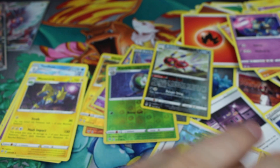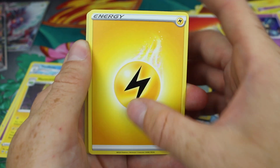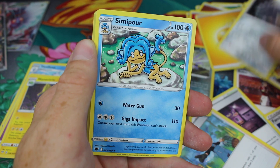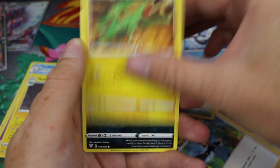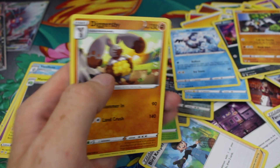Our final pack — the Charizard artwork pack, the only one in the box. Imagine if we pulled a Charizard VMAX on the eighth pack — that would be something else. We've got Electric Energy, Glimwood Tangle, Liepard, Simipaw, Rufflet, Galarian Mr. Mime, Electrike, Deino, Persimmon, the reverse is a Shelmet, and the final rare is a Diggersby regular rare.